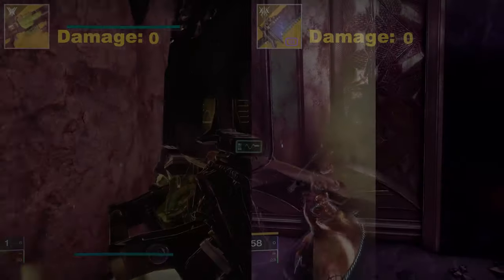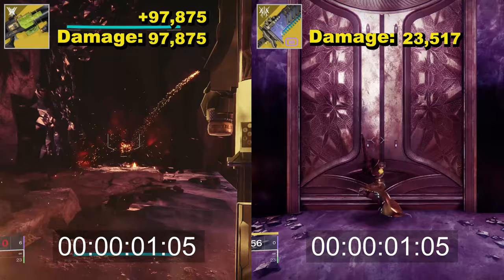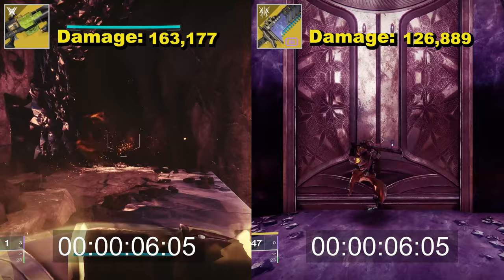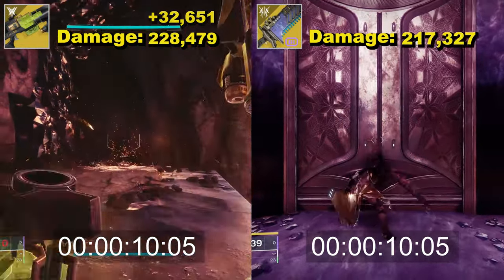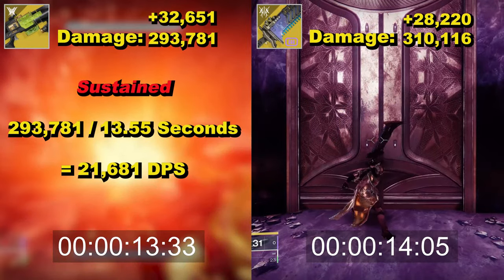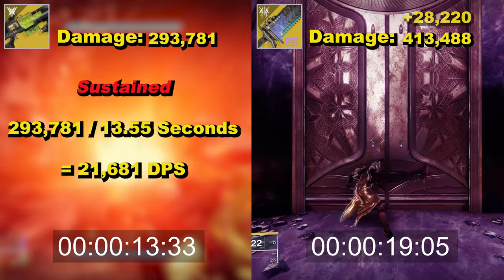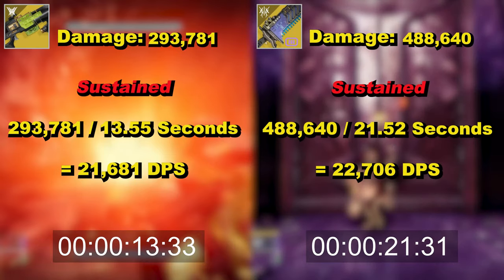Now, two exotics: Parasite, and an old favourite of mine, the Lament. The Parasite has huge damage on the opening worm, and that is evident. Each one after is much less, and it's just a question of how long before the Lament catches up, which is around the point I was reloading between the 4th and 5th round. They're back and two a little before the Lament gets ahead, stays ahead, and does average slightly better sustained DPS, but that truly huge burst DPS from Parasite is much more apparent on the graph as you'll see in a moment.